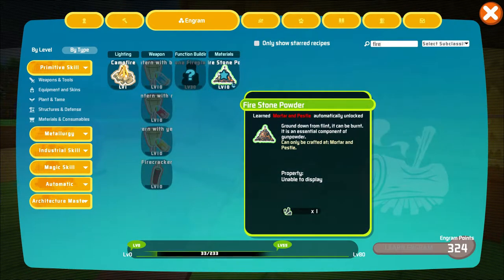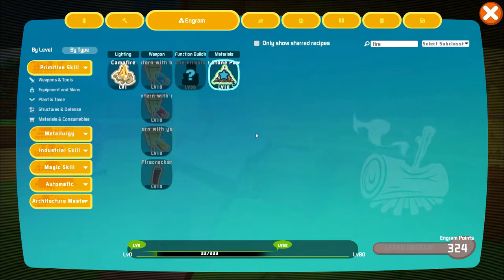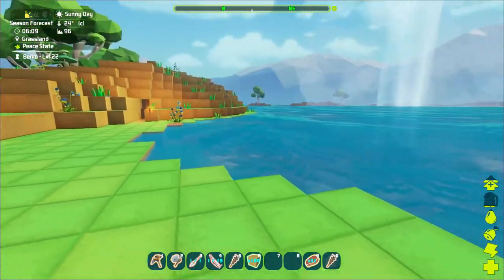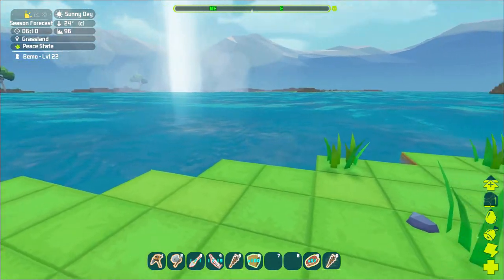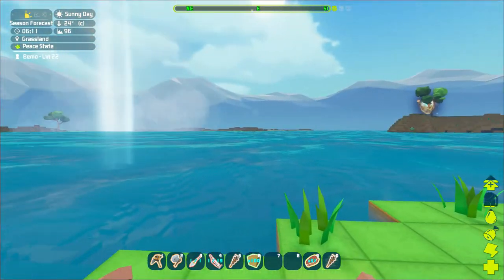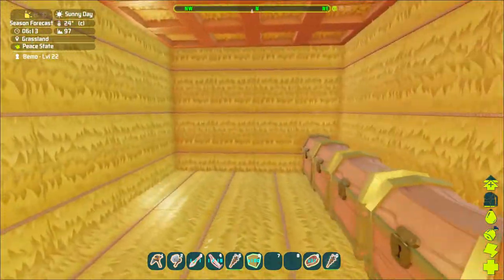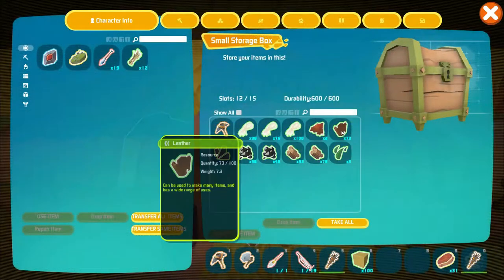This is that firestone powder — I can't remember what we needed it for. It is unlocked though. I thought it was something we got from burning stuff in the campfire, some ashes or whatnot. But today I have planned making the raft — we'll get it put out here so we can explore a little bit. There's a ton of water. We'll get the leather armor set up and then we'll see from there.